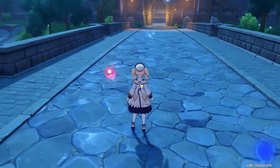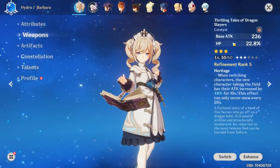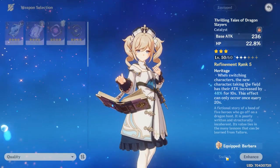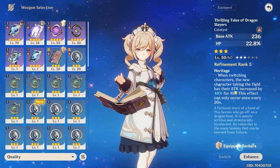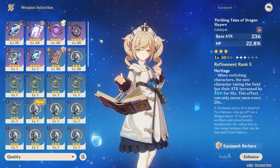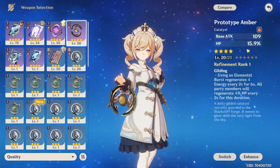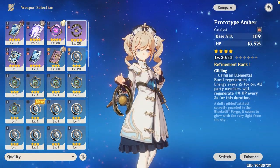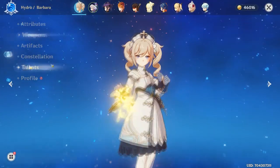First off, we're going to discuss Barbara. I used to be a Barbara main — she builds her healing off of HP, so you want to build HP catalysts on her. Either Thrilling Tales of Dragon Slayers, which is great as a support because you can pass on damage to your main DPS, or you can use Prototype Amber, which is another healing catalyst.